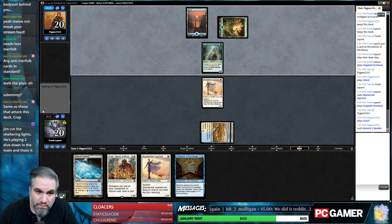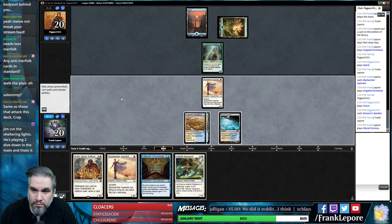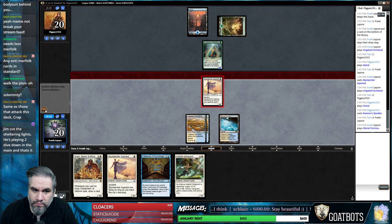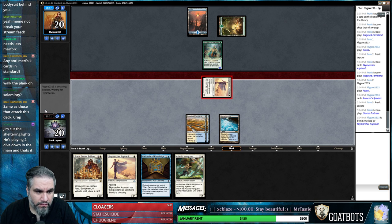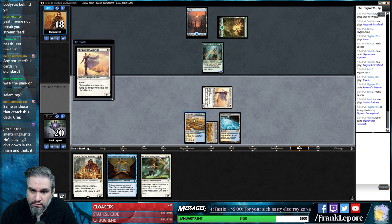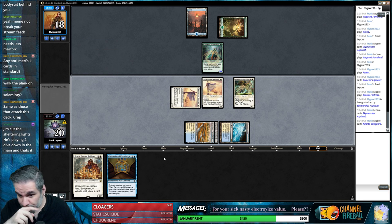Dive Down seems much better than Sheltering Light. If you're spending your turn three playing Solemnity and then they're playing more Merfolk, I think you're just dead. If we hit a land here, we can go Sram into Cartouche which is nice. Cartouche gives us a card anyway - that's pretty good. We can draw two cards from the cartouche.